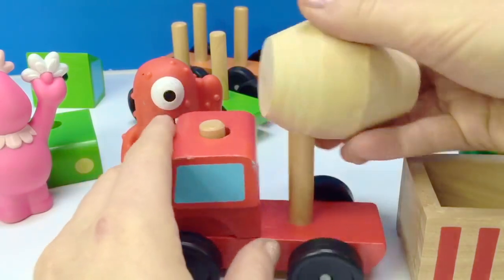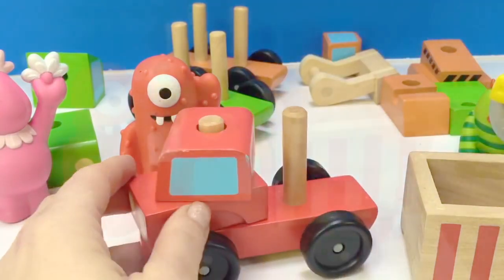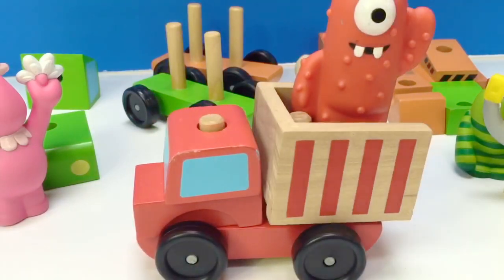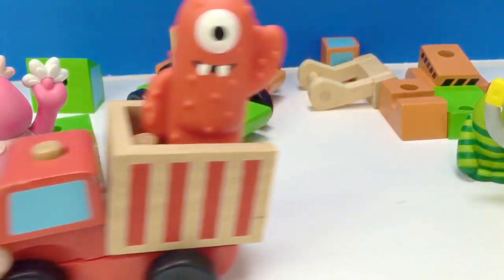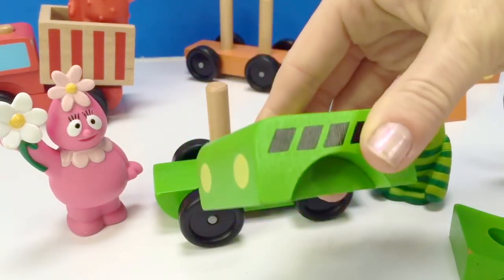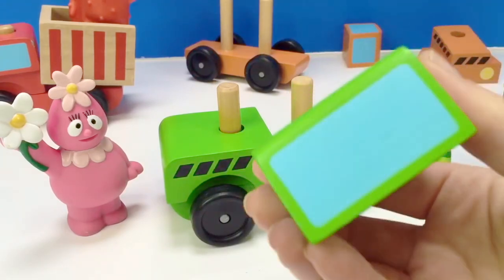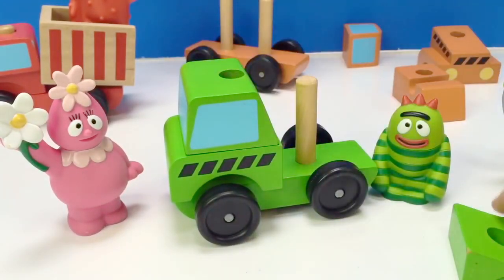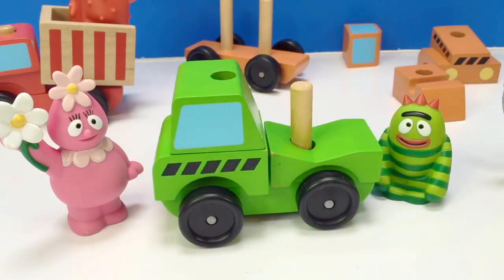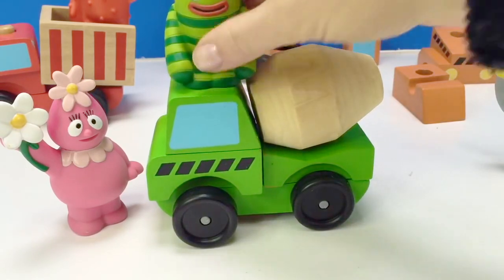It's a dump truck, so it's supposed to be wobbly. Off Moonoo goes in his new dump truck! Fufa and Broby are going to build the green truck. This truck looks like it might be the cement mixer. Perfect fit! Off Broby goes! Move out of the way, Fufa!